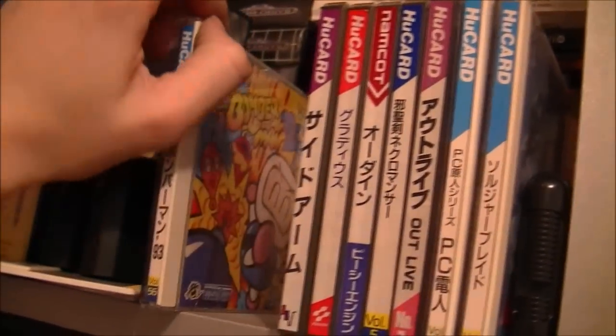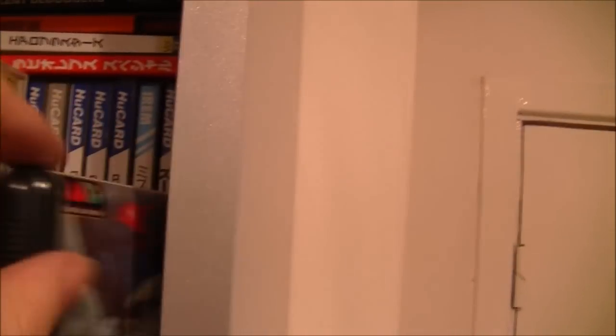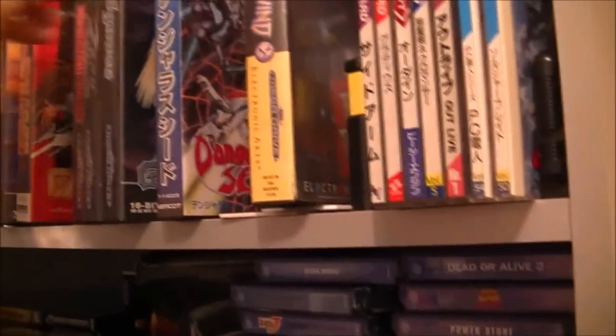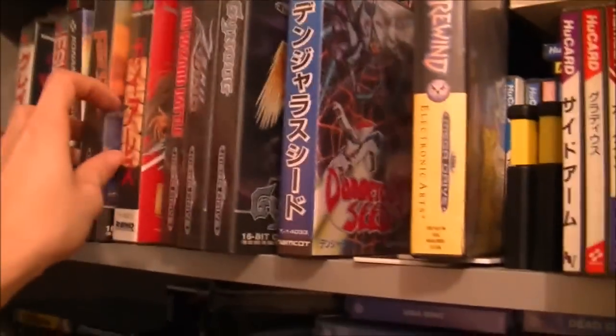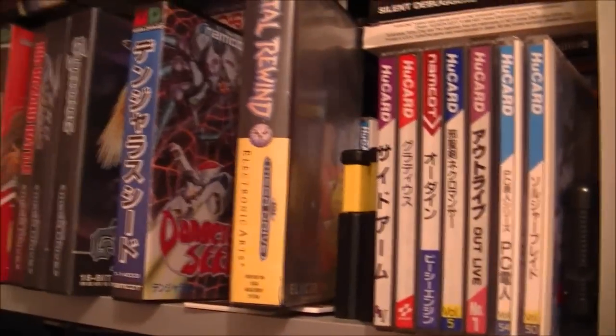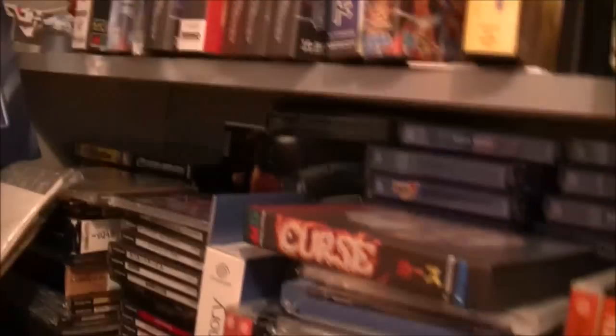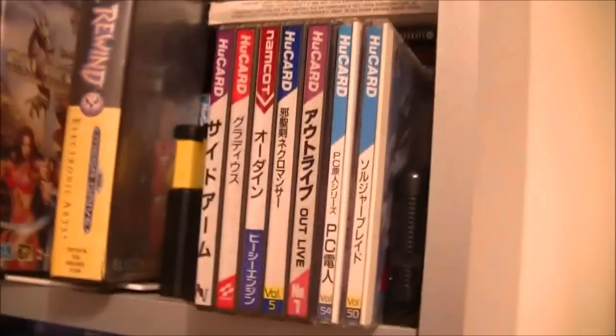Chase HQ, Bomberman, R-Type in there as well, a couple of Super CD-ROM games - there's loads of shooters in there actually. Lotus Esprit Turbo Challenge, Legendary Axe, Fatal Rewind, Dangerous Seed, Gaiares, Fireshark. What have we got up here? Gulnax 3. I think there's Darwin up here as well - Darwin 4821. See Super Turrican up there, donated by someone. So there's loads and loads of Mega Drive games over there.